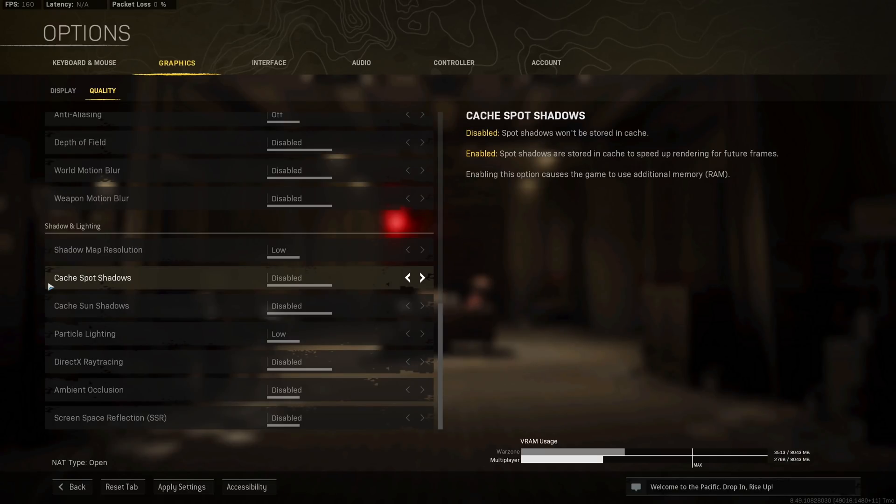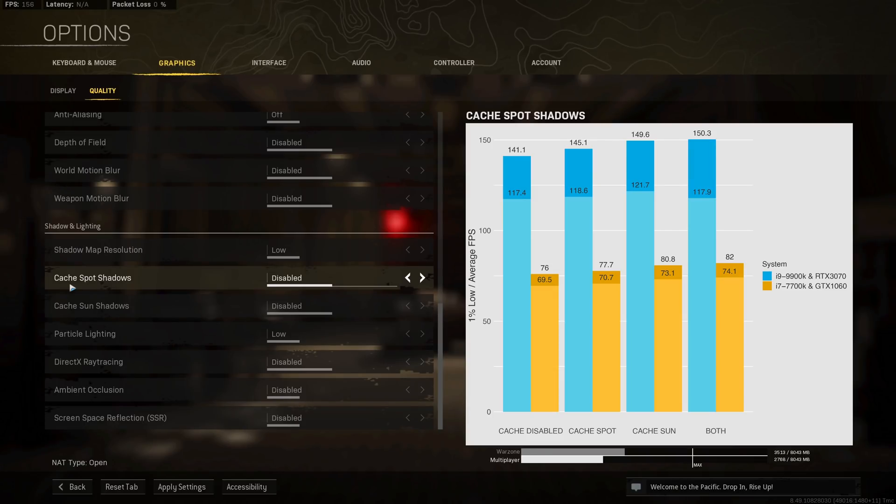Cache spot shadows and cache sun shadows are two very important options. On my primary system I gain 4 FPS by enabling cache spot shadows and 2 FPS on my secondary PC. Enabling cache sun increases performance by a whopping 8 FPS on my primary or 3 FPS on my secondary. Enabling both options together gives the highest boost of 10 or 6 FPS on my primary and secondary PC respectively. Unless you only have 8 GB of memory, I'd always recommend enabling both cache spot and cache sun shadows.